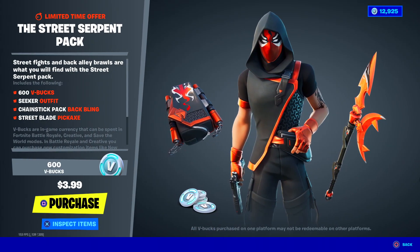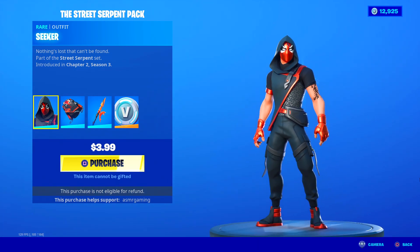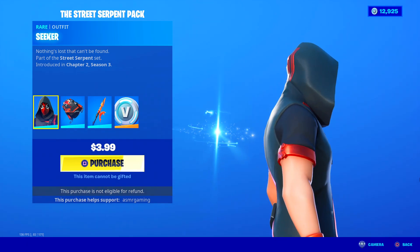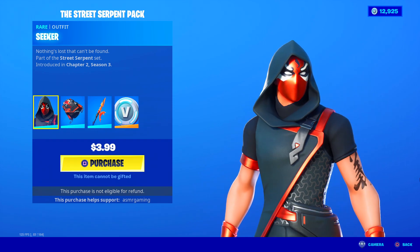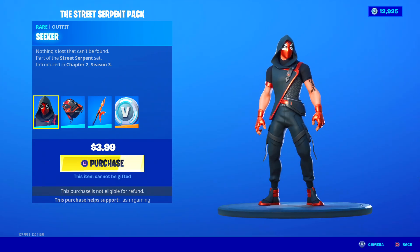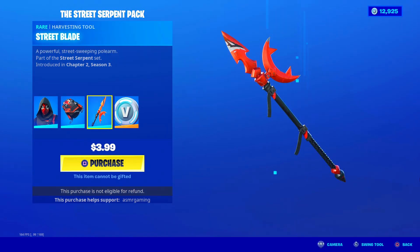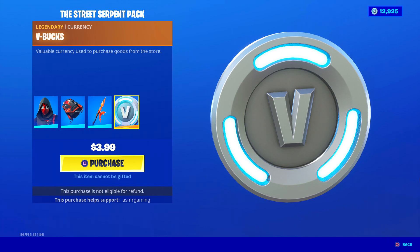We still have the Street Serpent pack over here. You've got the Seeker skin — a lot of people are actually really liking this one. It kind of reminds me of a Lucky Landing type skin. Here's the Chain Stick pack — he's got nunchucks and a straight blade. Nice sound, sadly no unique animation. The design looks pretty cool, everything matches very well. And you also get some V-Bucks with this one.